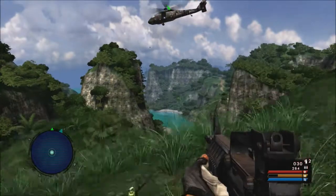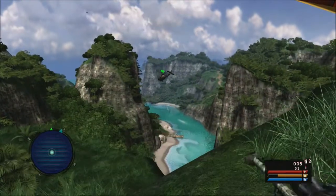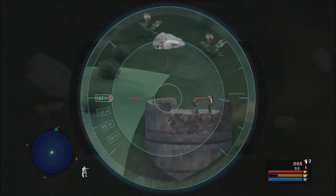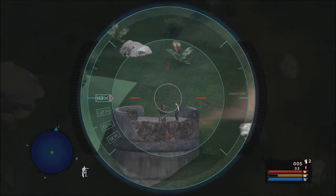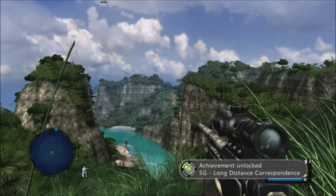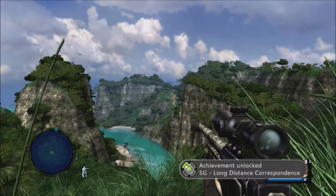There is another way to do this a lot easier later on in the mission, but I said screw it — you can get it at the very beginning. So these two guys down here, take your pick. I pick the guy on the left. Aim for the head, hold your target, and fire. Five easy gamer scores. Simple as that.